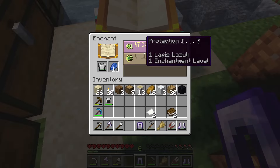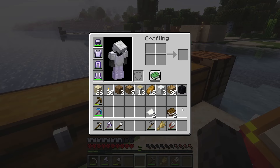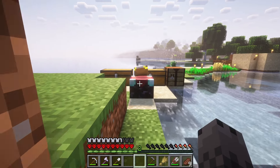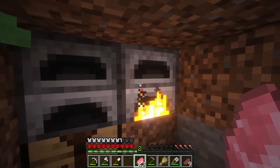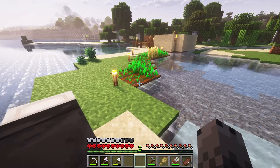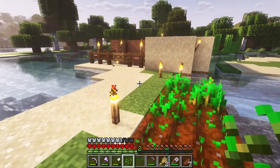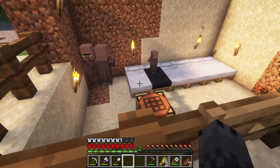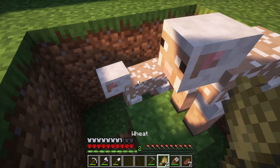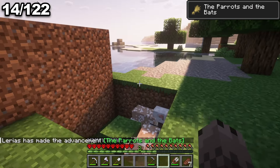Feather Falling, Projectile Protection, Blast Protection, and basic Protection. There we go — safe. Fully enchanted iron armor. Throw the pork chops in. That's one piece of wheat finished. Our entire garden is fully loaded. These guys look all right. Some wool — and breed the sheep. Yes! Parrots and the Bats advancement. Another one down.